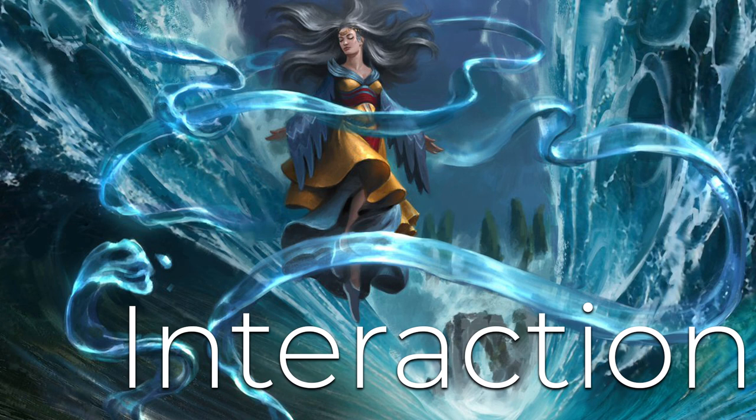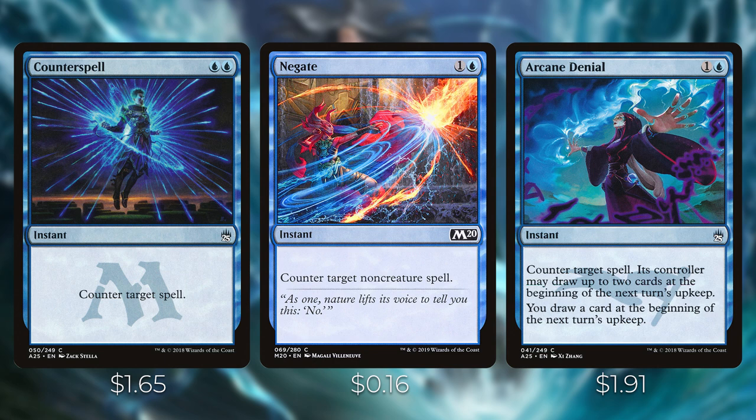Next up let's talk about some of the interaction in this deck. There's not a ton of interaction, but we do want some ways to stop our opponents if they go to combo off or to deal with some problematic permanents. For counterspells, we have Counterspell — blue blue for an instant, counter target spell. Then Negate — one and a blue, counter target non-creature spell. And Arcane Denial — one and a blue, counter target spell; its controller may draw two cards at the beginning of the next turn's upkeep, and you draw a card at the beginning of the next turn's upkeep. These are all cheap, efficient ways of interacting with our opponents.